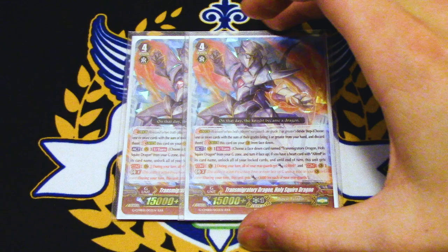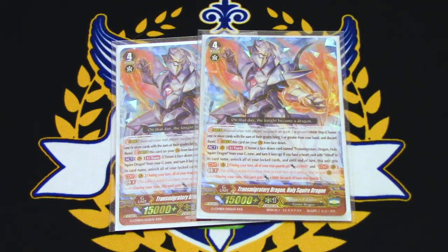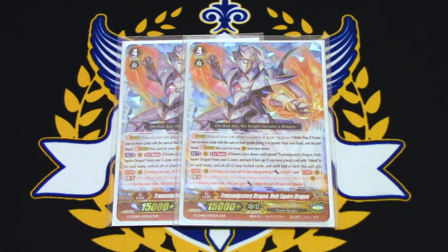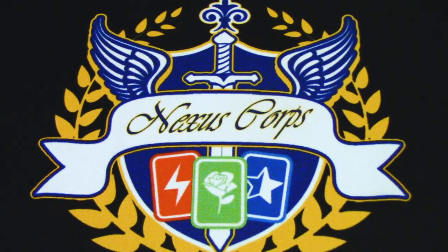Trans Migratory Dragon, Holy Squire Dragon — this card is really good and expensive on TCG Player because it unlocks stuff, which is relevant since Link Joker just exists. As of February 22nd 2019 there's no premium Link Joker deck that's relevant, so it's there for any deck that locks your units. You can go into Trans Migratory Dragon Holy Squire Dragon and all your stuff gets unlocked. The other skill is all your rearguards get 2k, and at GB3 this unit gains 3k for each of your rearguards. You have to have an Alfred heart for the unlocks, but yeah — Alfred deck works. Unlocking stuff is cool.